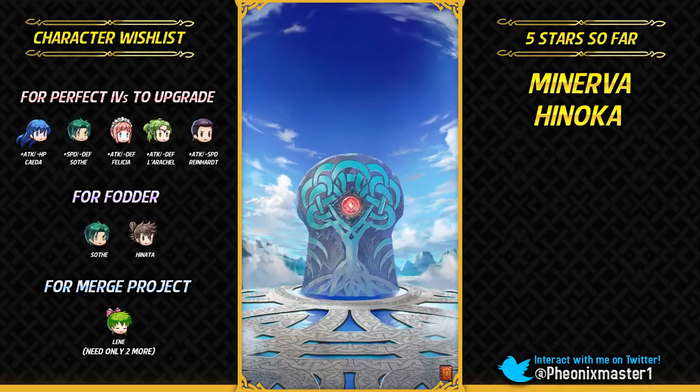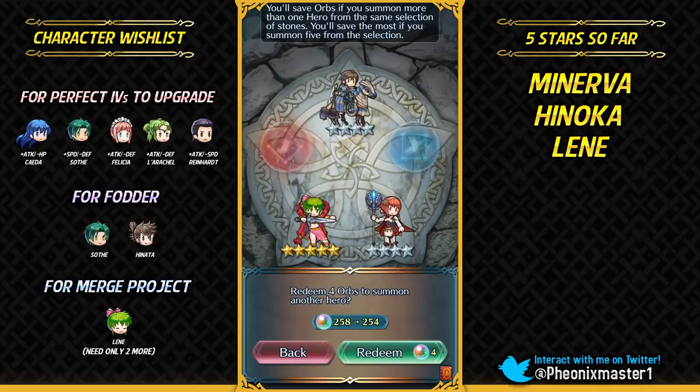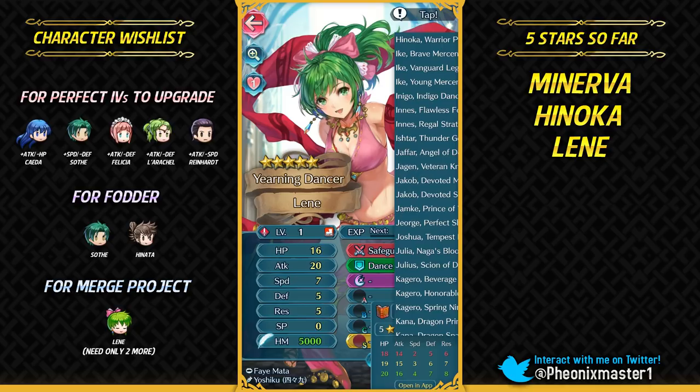Let's go with the red stone — let's hope for Myrrh. Her voice lines are amazing for this Halloween alt. I'm gonna get Lyn — she's my merge project so it's fine. You can pity break me, no problem, because you've done that plenty of times before when I was trying to get Ares.